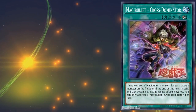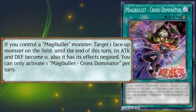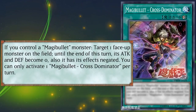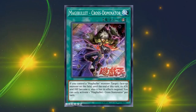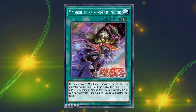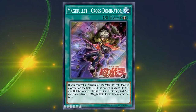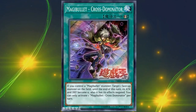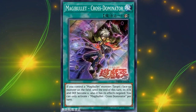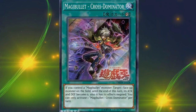Now for the spells and traps. The first spell is Magibullet Cross Dominator, a quick-play spell. Its effect is: if you control a Magibullet monster, target one face-up monster on the field — until the end of this turn, its attack and defense become zero and its effects are negated. You can only activate one per turn. This can be activated during either player's turn from your hand because of the Magibullet continuous effect, allowing your little Magibullet monsters to get over virtually anything. It also functions like an Effect Veiler or Breakthrough Skill. This is a very finely designed spell card.